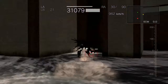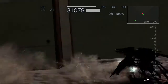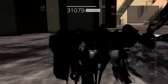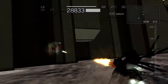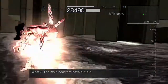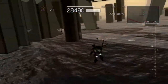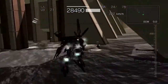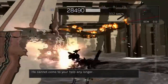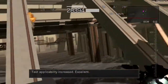Stay still, stay still you bastard. It's not often I see Not-Starva being stuck like this. And you're dead. Damn it, I'm sinking — I can't go down like this. Now I have to kill Fragile, which is going to be more of a pain than normal because Fragile is just a royal pain to fight. One-against-one test applicability increased — excellent.